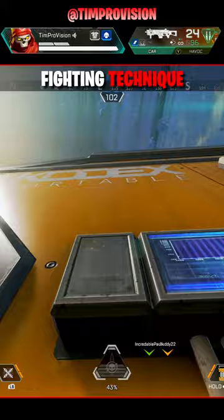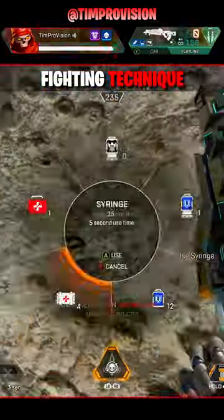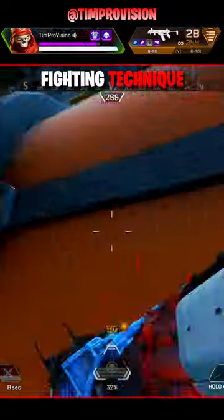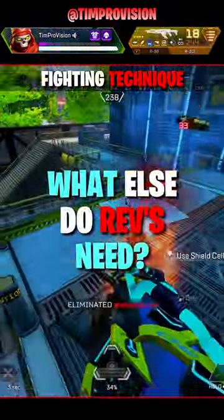Revenant's fighting power really comes from his passive climbing. It's super stealthy and quiet, plus it's hard to counter as many players are not expecting someone to climb something that is virtually unclimbable. Always try to fight around buildings and places of verticality to clutch up more.